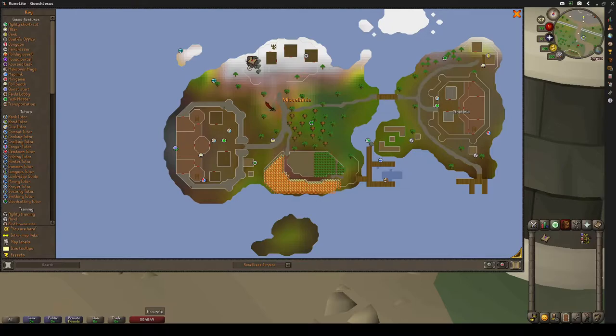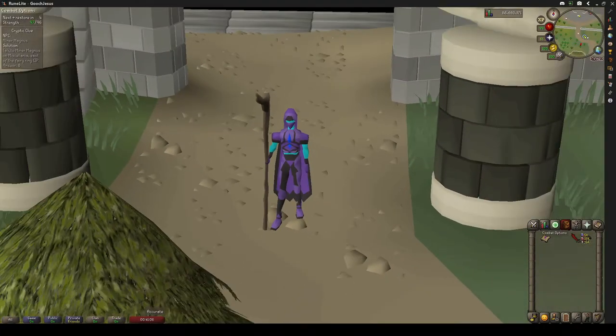The easiest ways to get here are going to be via the ship to Rellekka — that'll be the slowest one. You can also use the Ring of Wealth to Miscellania, or you can use the Fairy Ring CIP. Personally, I will be using the Fairy Ring CIP from my house, so I will see you on Miscellania.